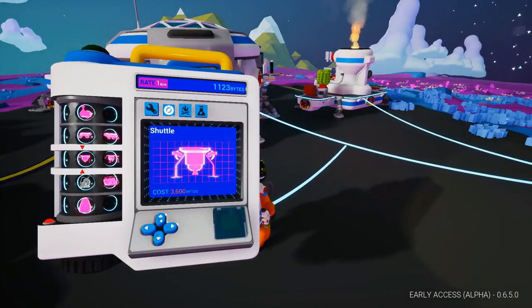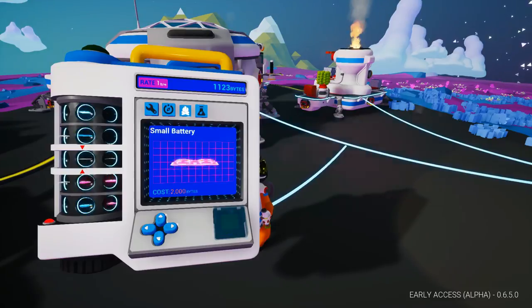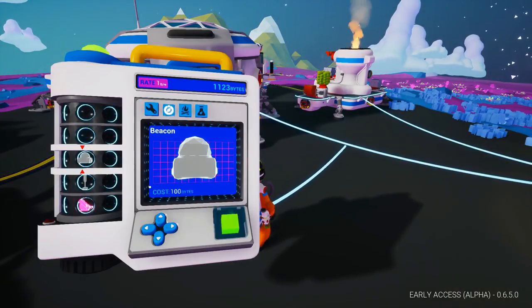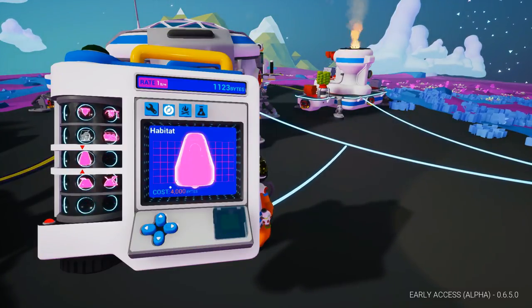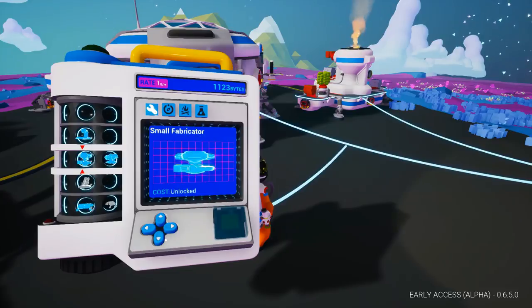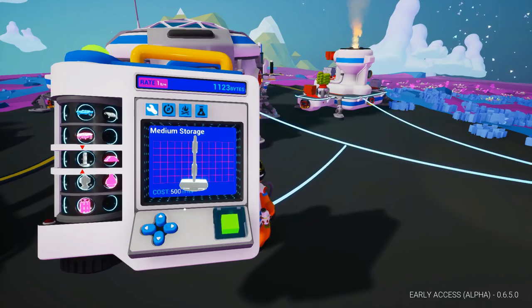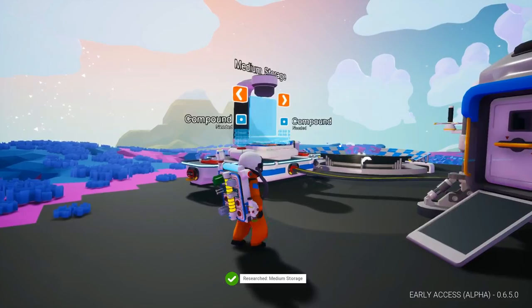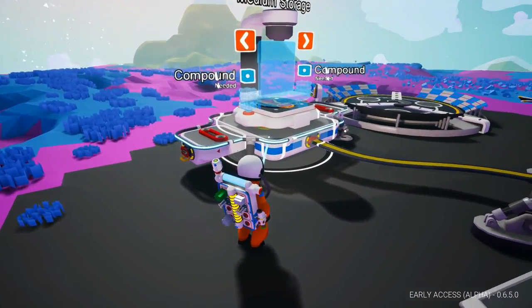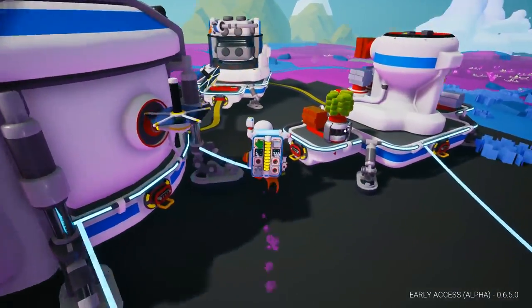Let's bring up our catalog. The storage would probably be on survival. There it is — medium storage, 500 bytes to research. Now it is researched. Now it tells me I can build something there. The only thing I can build is medium storage right now, and I need compound for that.